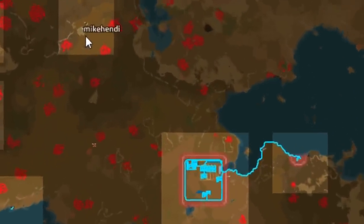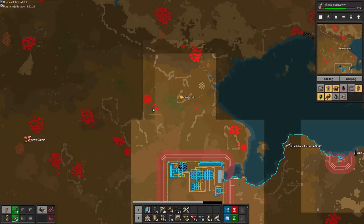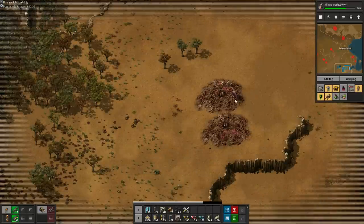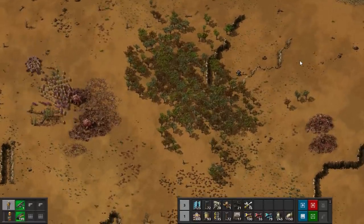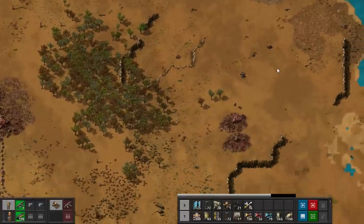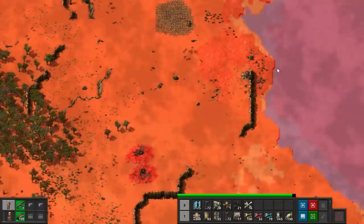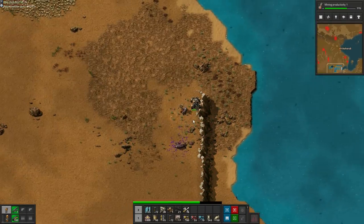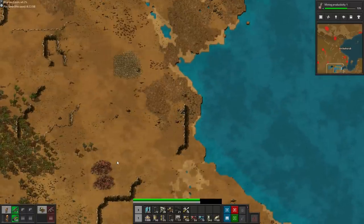As we approach our base from the north side to the unsettled corridor, a biter expansion is settling the corridor as we speak and already 2 worms have spawned! We take out the remainder of the expansion party, but the damage is done. 2 indestructible worms now reside in our passageway. Well, at least they didn't settle any biter nests.